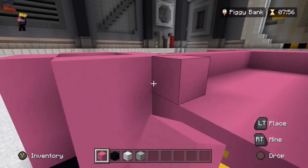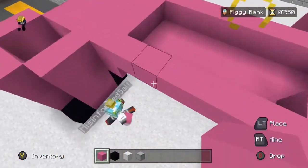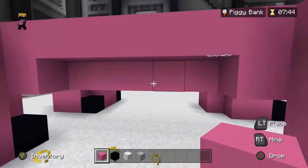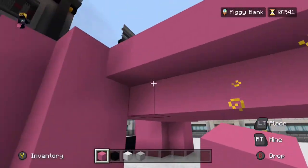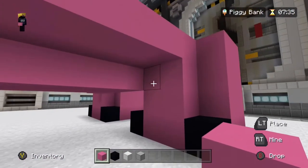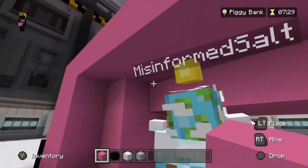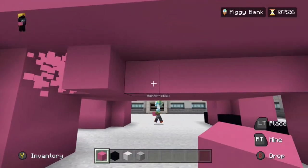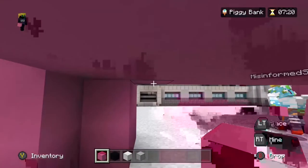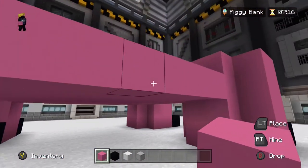All right, so we've got the base of the pig right here. I'll bring the chub out one more later — it has to reach to the edge. All right, so we're bringing it up to the edge right there, and then cut off so then it's a little more rounded.